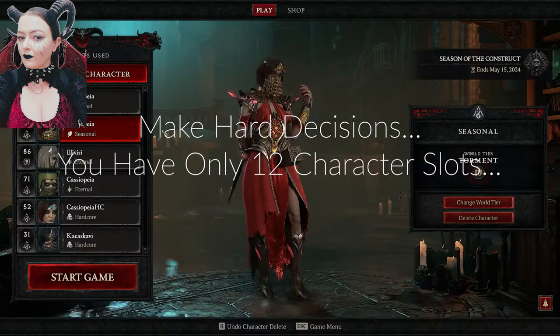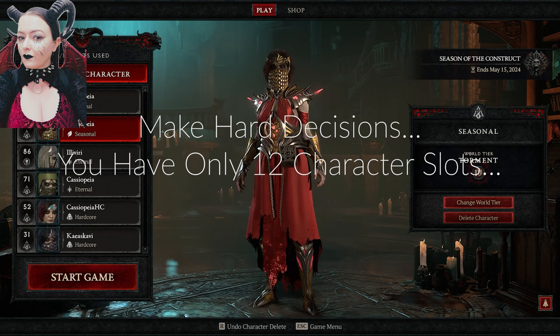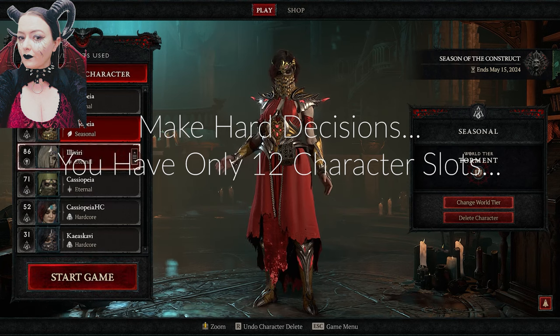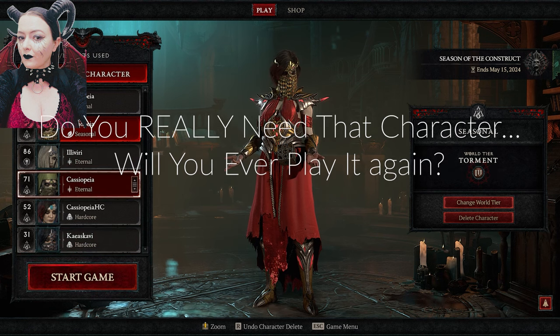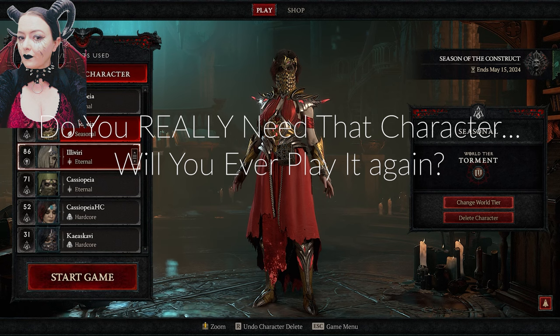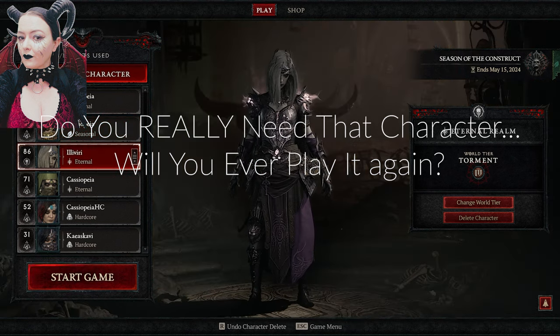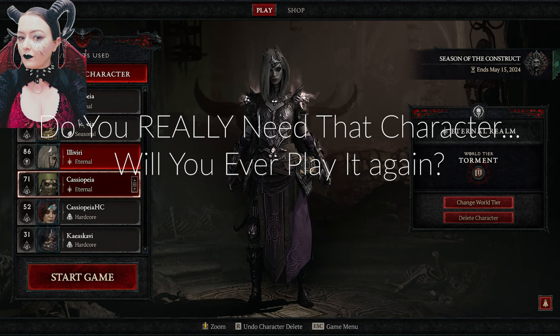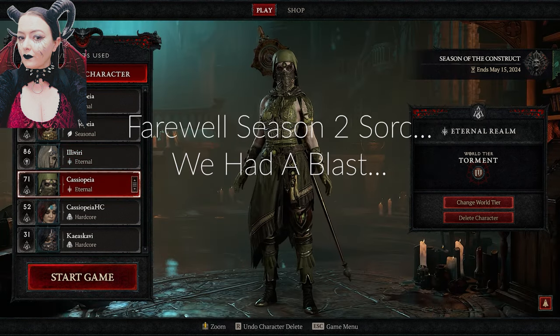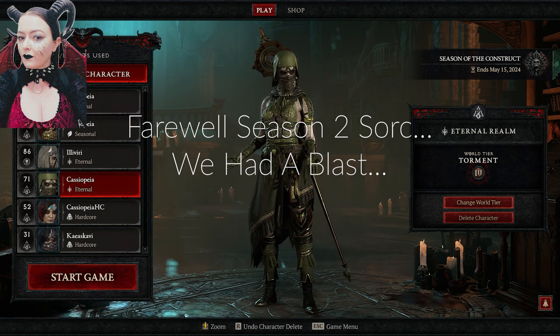Did I mention hard choices? You only have 12 character slots, so it's time to make some really tough decisions here. Do you really need that character from a couple of seasons ago? Are you ever going to play it again? Are you ever going to level it up? Time to make a decision. Farewell Season 2 Sorcerer — we had an absolute blast while we played, but I think it's time to go. Let's delete that character, shall we? We'll do it together.